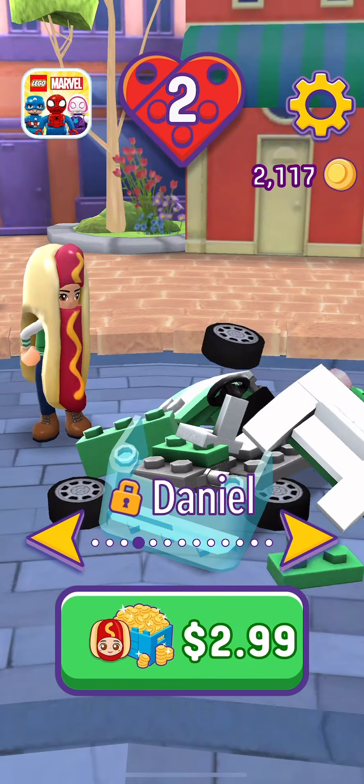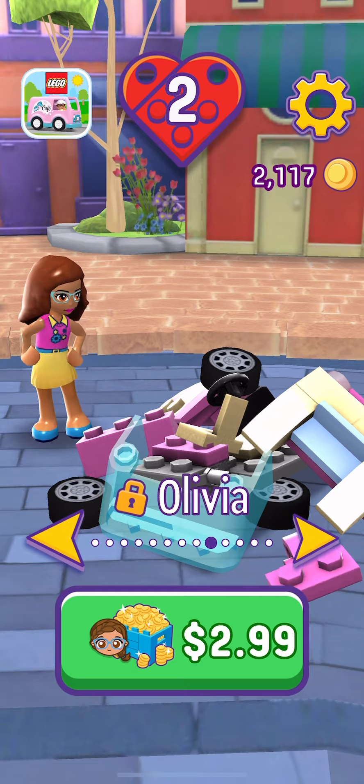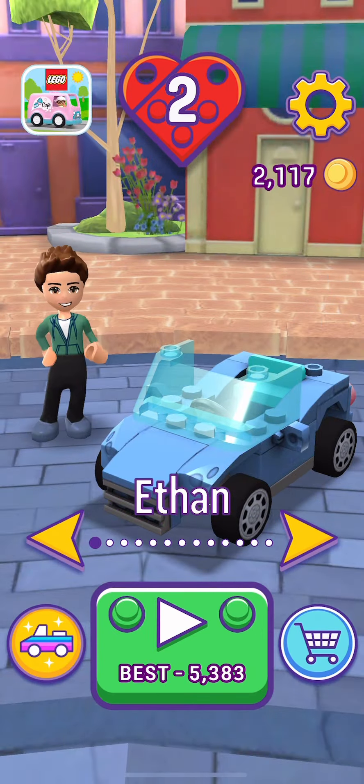So, these are all the characters. There's Aldrea, Daniel, Emma, Liam, Mia, Lily, Mia, Steve — like, there's all these characters. I have two. I only have Ethan and Stephanie.